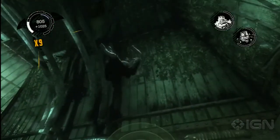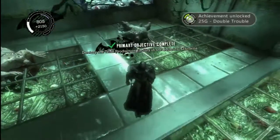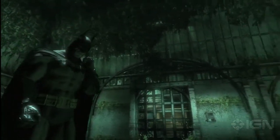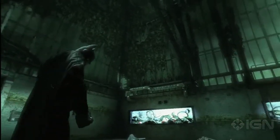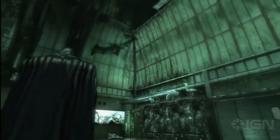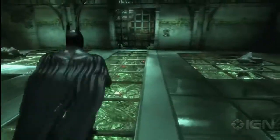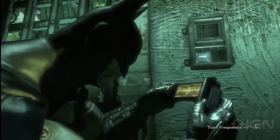There goes the Double Trouble achievement. This is actually one of the challenge rooms - you fight these two guys with a bunch of goons, and it's a really good way to get the higher combo multiplier achievements. Now Batman's about to call one of his gadgets and we're going to get a new weapon in just a second. The Joker took away the bridge, so Batman uses the sequencer to open it. We'll see the rest in the next chapter.